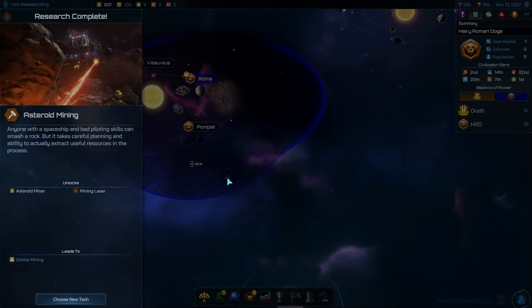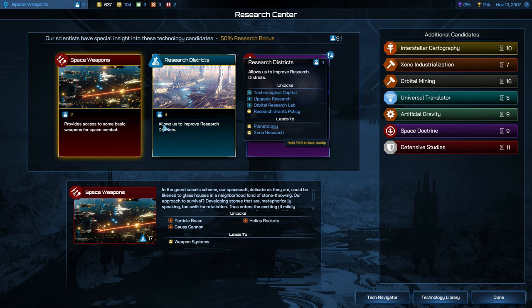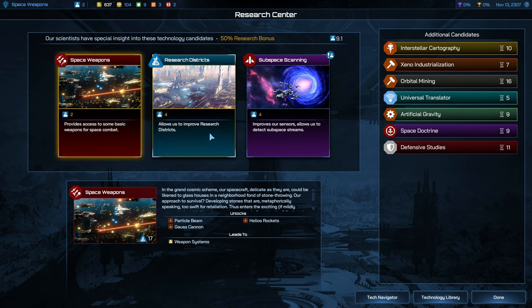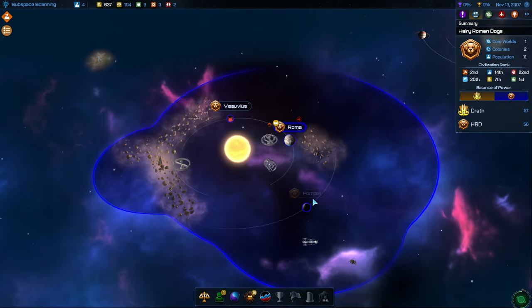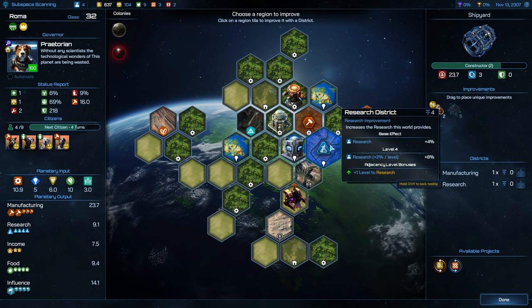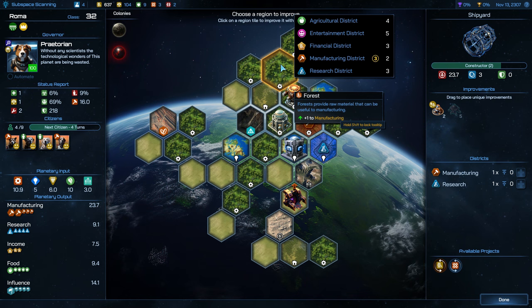They're moving into our territory probing. We did get the asteroid mining — excellent! So now we're going to need to build a colony ship next. The options for next research are space weapons, research districts, or subspace scanning. We're going to get the subspace scanning — it'll help us with our exploration. We did get that research district constructed on Roma.